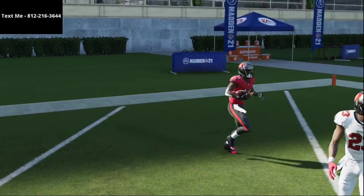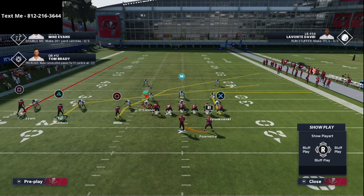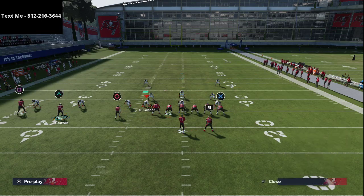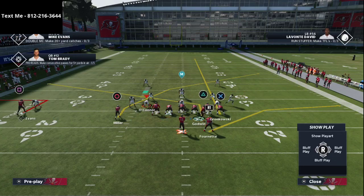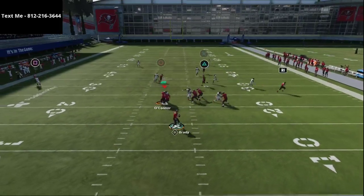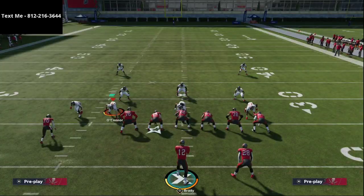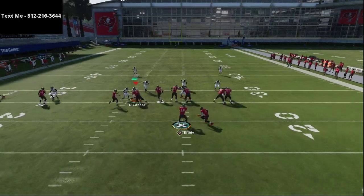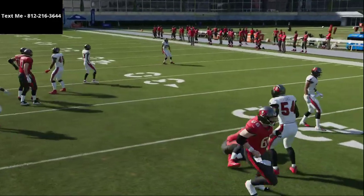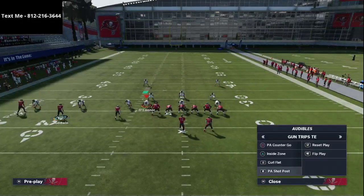One of the concepts that got Jwall a critical first down in a key moment was the PA counter ghost setup. Basically he would motion Chris Godwin over — that setup actually got him a critical first down. The slant route has been effective all season long, and it's still very effective in combination with the crossing route and a streak to the tight end. From inside zone, one of the things he did was a stop and go in the backfield — you do that by pulling back on the left joystick a little bit, not all the way.